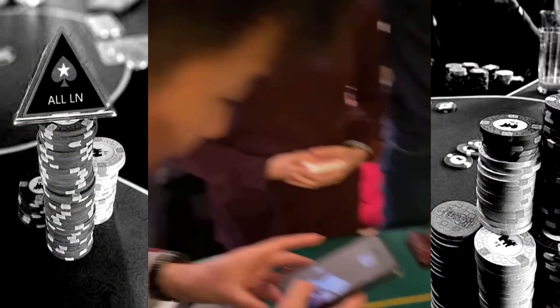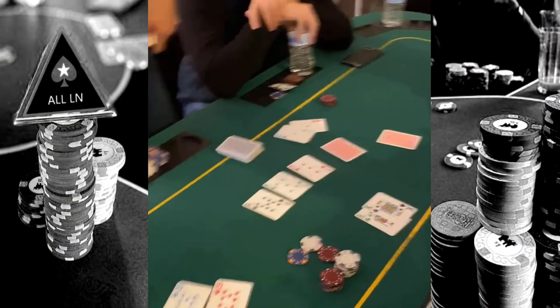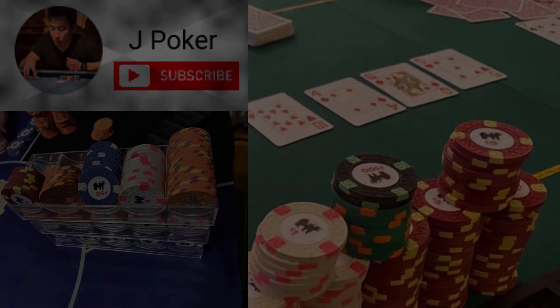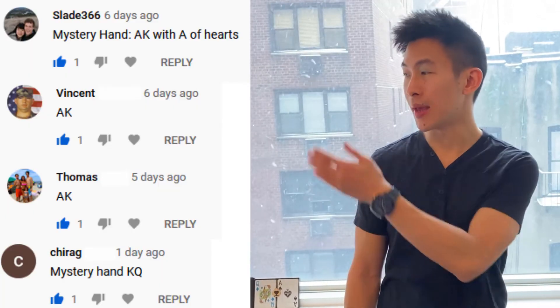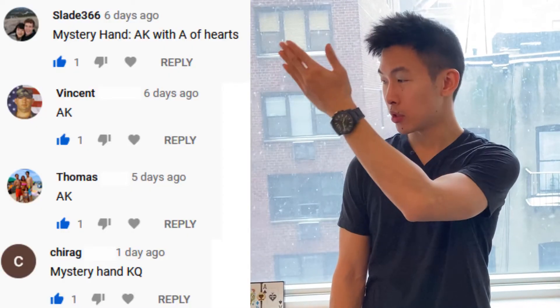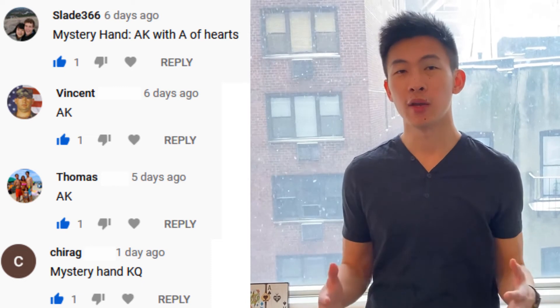What's good YouTube? Welcome back to my poker channel. I have some fun hands to review from a recent online home game, so thanks for tuning in. Before we begin, unfortunately none of you guessed the correct answer for last week's mystery hand. A few of you were pretty close with your guess of King Queen and Ace King. The correct answer was Ace Queen. Nice try to all you guys. Hopefully you guys have better luck this time. That's all for the semantics, let's get into the action.